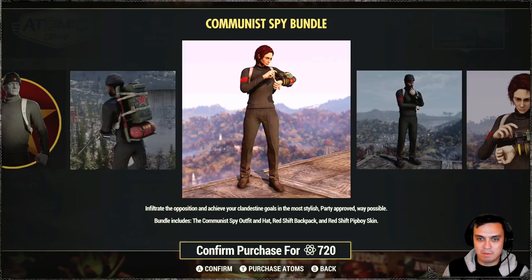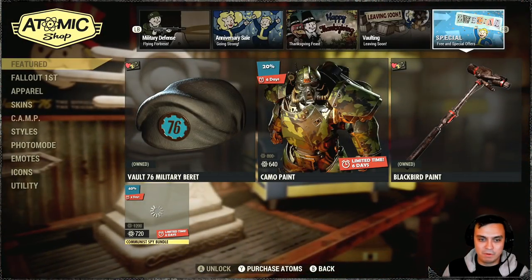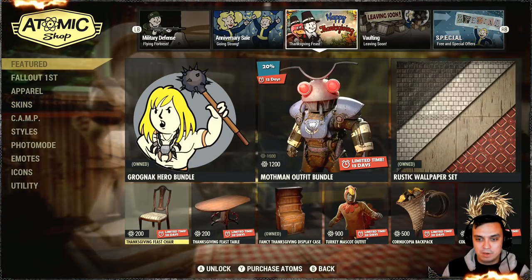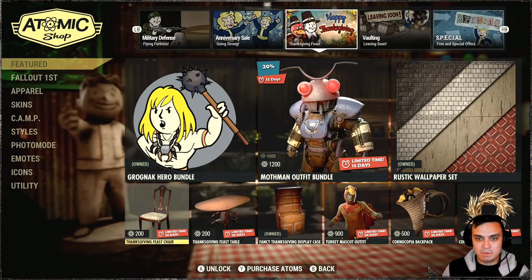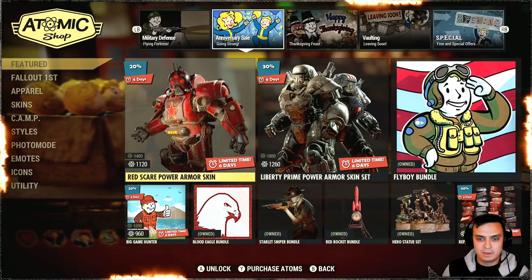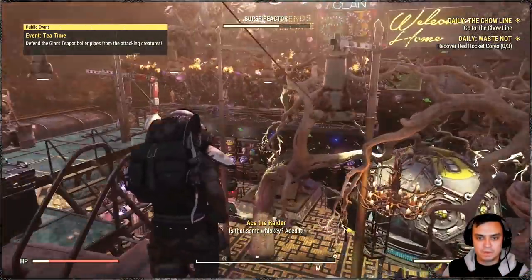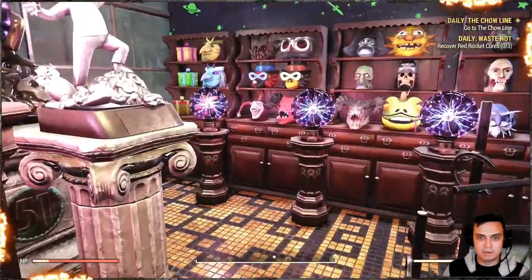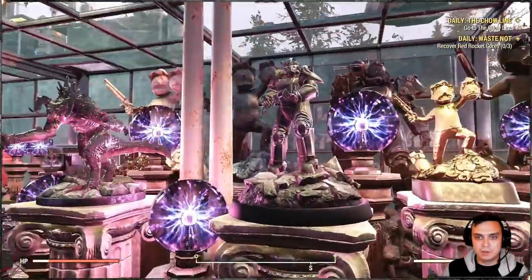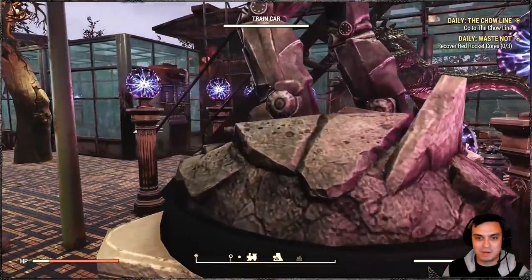Commo paint. Blackbird paint returns again. The Communist Spy Bundle — I'm most probably gonna grab it, I'll think about it, 40% discount. Actually yeah, I'll grab it, I'll try to deliver a review throughout this week. And that's it with the atomic shop. Let me show you the Thanksgiving display case thing and the hero statue — I think that's it.